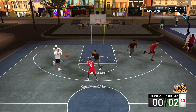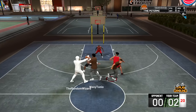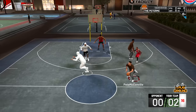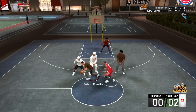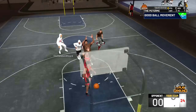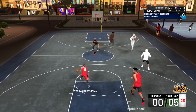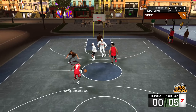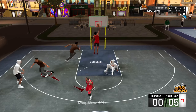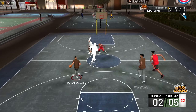Post spin technician — post spins are easy, just successfully do them. Very easy to grind in my career. To do a post spin, move your right stick and spin it in the direction of your outside shoulder. Drop stepper — same thing, just do drop steps. Easy my career badge. Dream shake and up and under — same kind of thing, just do up and unders. Easy my career badge.